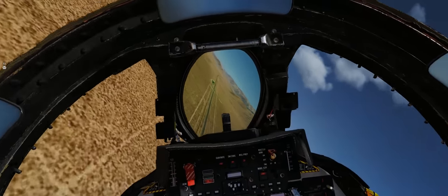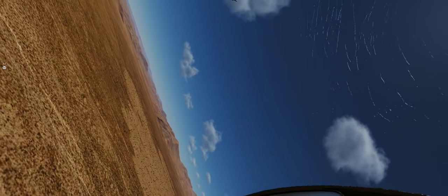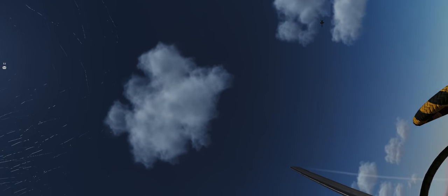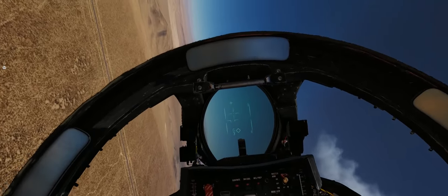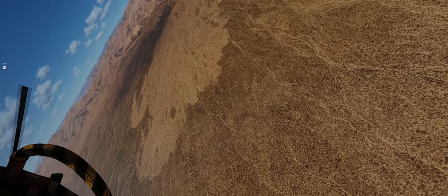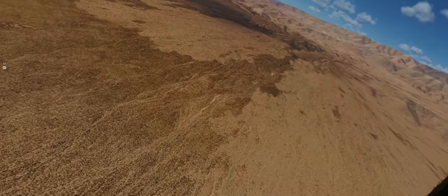Your control inputs in the F-14 go directly to the control surfaces, which can lead to very violent maneuvers and departures if you fly it the way you fly the F-18. You can be as violent and harsh on the stick and throttle as you want in the F-18 and the computer will dampen that out. But in the F-14, you've got to baby her. Once you know what she can and can't do, you can pull off things you simply cannot get the FCS to do in the F-18 Hornet.